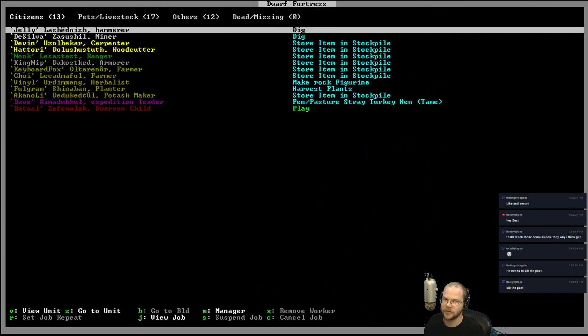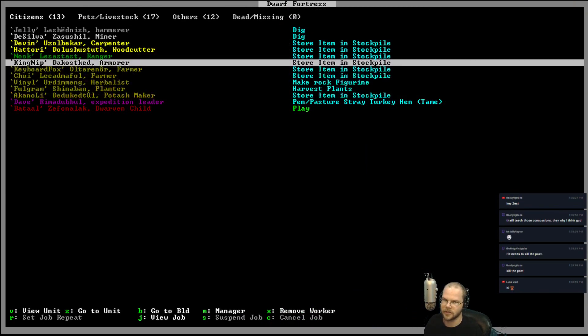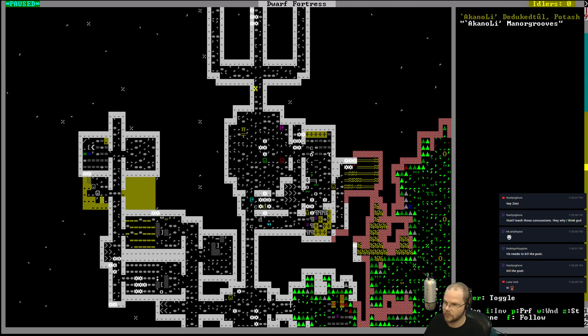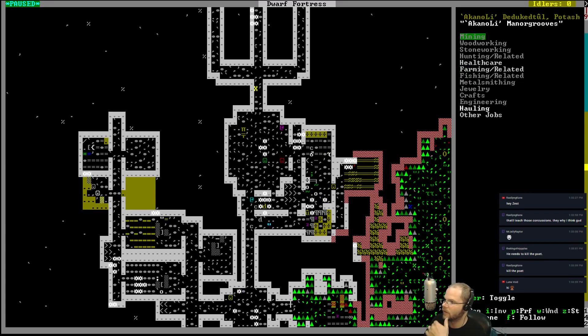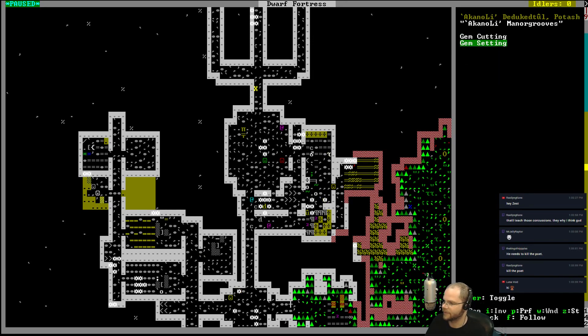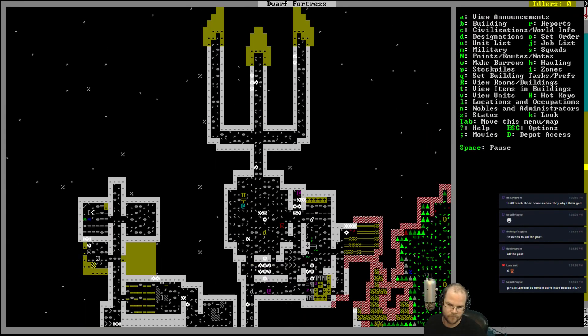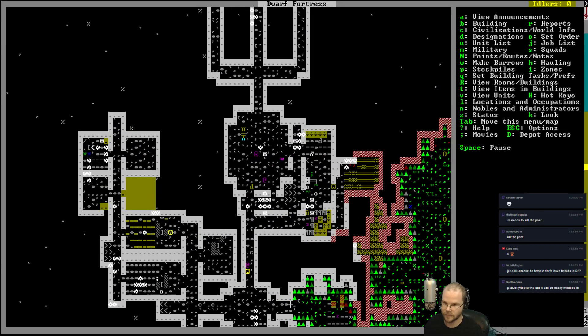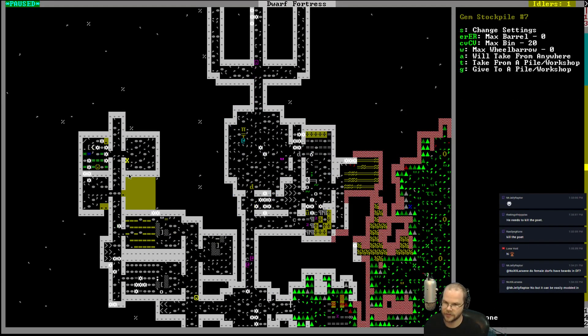King Nip — who wants to do it? Armourless planter, planter maker. Akinoli, let me find you. You are going to be... where is gem jewelry? There we go — gem cutting, gem setting. Yeah, that's what you do. The poet, it's a dwarf. Alright, the jeweler's getting created, getting made. Excellent.